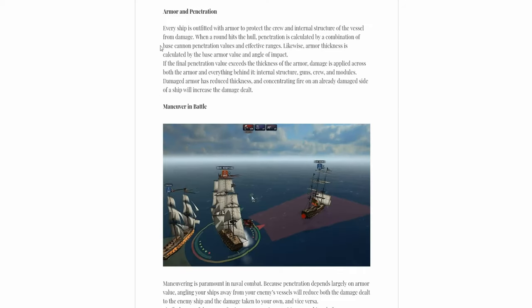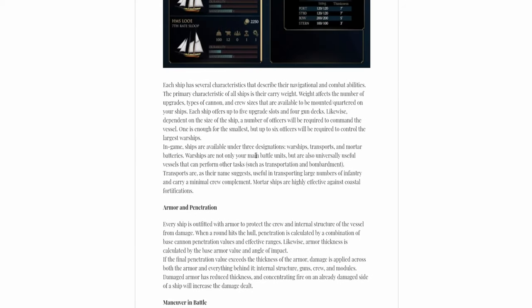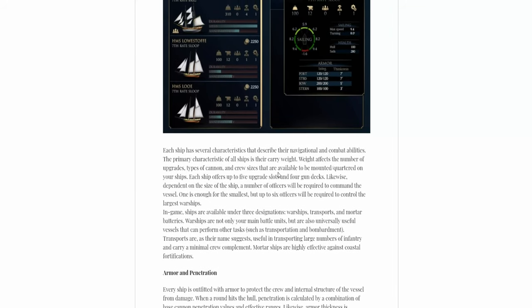Each ship has different characteristics: navigational skills, combat ability, arm penetration, and maneuvering in battle. It also mentions that all ships carry weight and the weight affects the number of upgrades — so the type of cannons, the crew sizes — you can customize your ship somewhat based on weight.